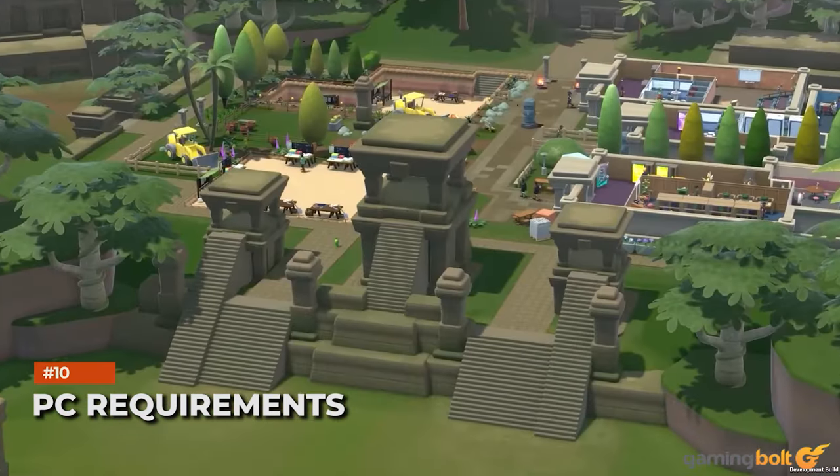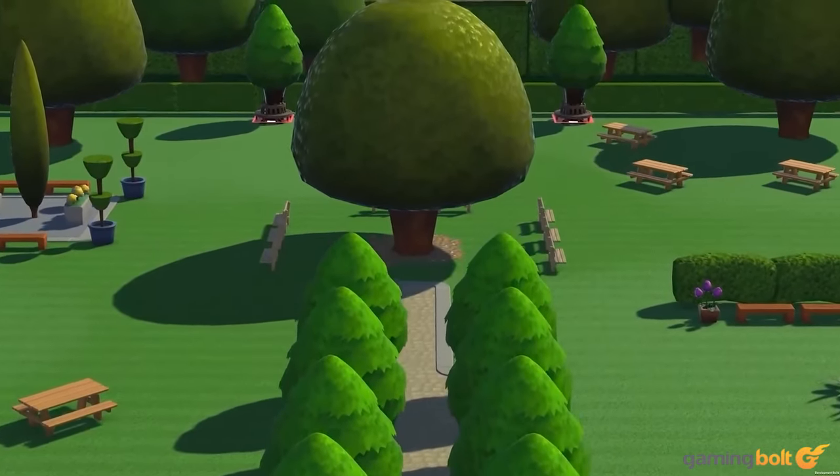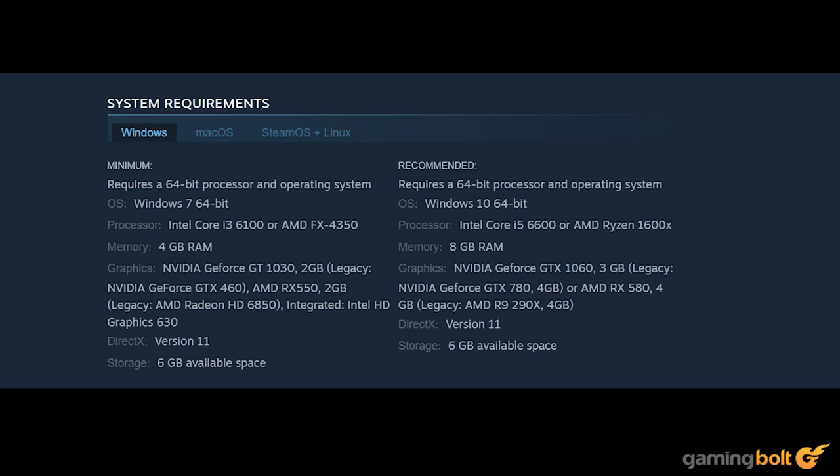Two Point Campus's system requirements on PC aren't very demanding, even on recommended settings. On minimum settings, the game will require 4GB of RAM, either an Intel Core i3-6100 or an AMD FX 4350, along with either a GeForce GT 1030 with 2GB of VRAM or an AMD RX 550 with 2GB of VRAM. On recommended settings, you'll require 8GB of RAM, either an Intel Core i5-6600 or an AMD Ryzen 1600X, and either a GeForce GTX 1060 with 3GB of VRAM or an AMD RX 580 with 4GB of VRAM. On either setting, you'll need about 4GB of storage space.